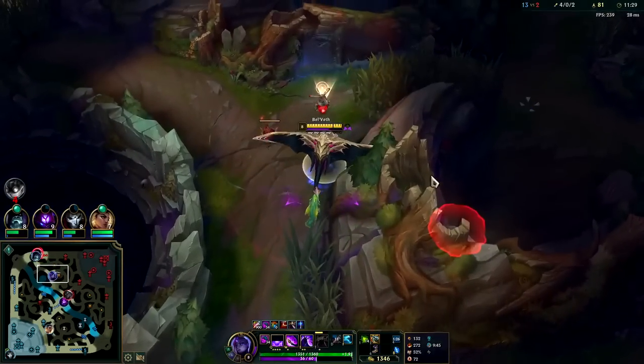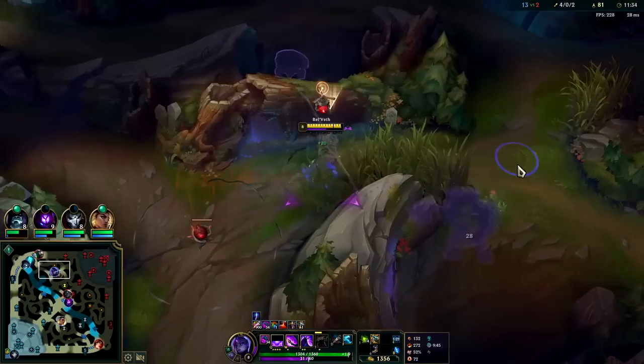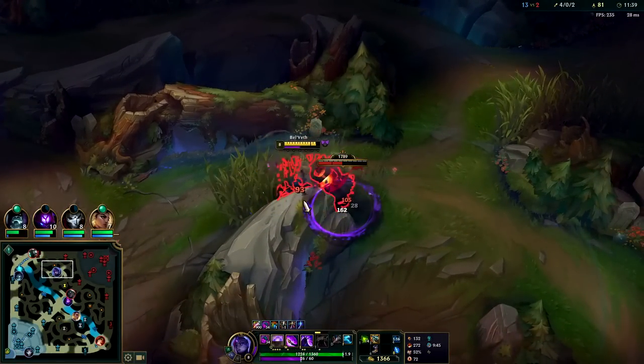At this stage in the game we're taking dragons and heralds, so really around level 6 you want to have a sweeper. Pre-6 you don't have to have it. Nocturne is probably still not on a full item, so he can't really fight me here.